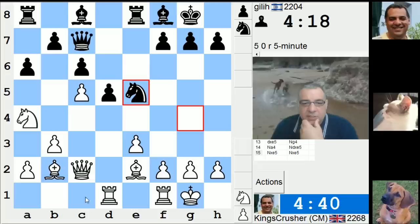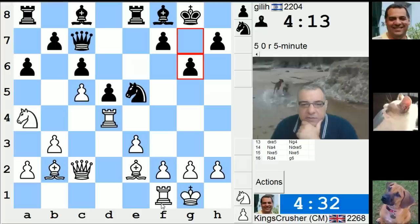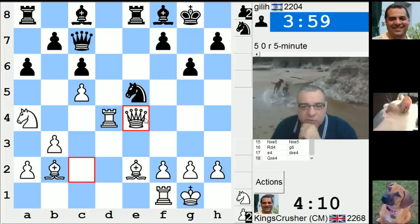Maybe this is okay — rook d4, double rooks. Rook d4 double rooks might be fine after. I was playing for bishop f5. Can I play e4? I wonder — that's asking for trouble. I could try e4, it's kind of asking for trouble, but his rooks... yeah, I'm not 100% sure. Bishop f5, queen f4, my rooks holding the queen.